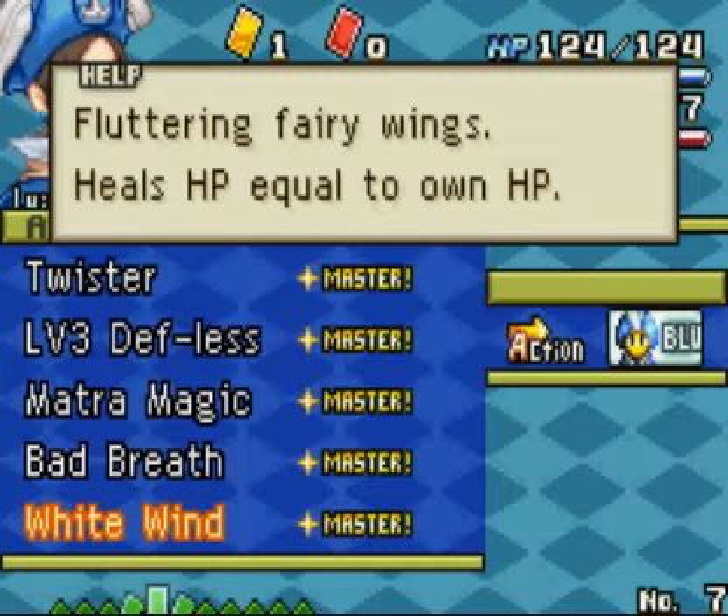Fluttering Fairy Wings heals HP equal to own HP. This is a great ability in the fact that since he has damage-to-MP, when people do damage to him it doesn't take away from his HP. So right now he could mostly heal people for 124 each time he uses that.